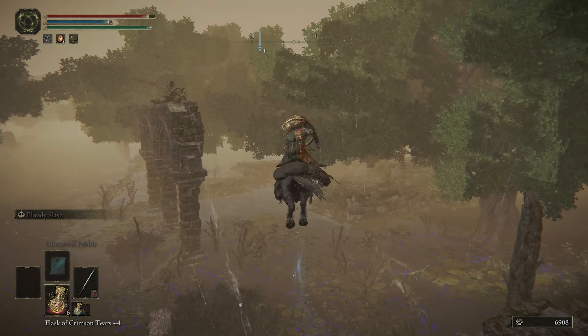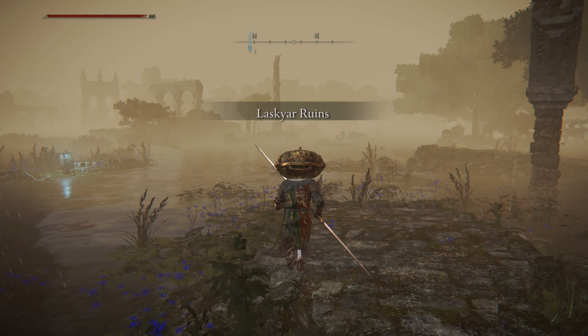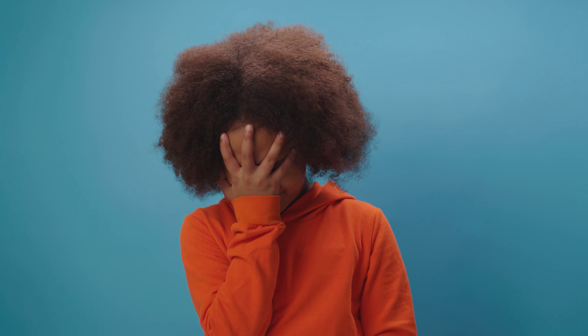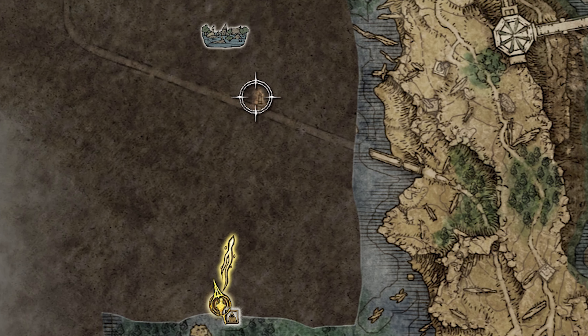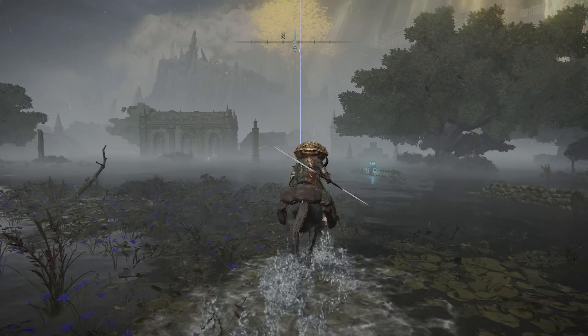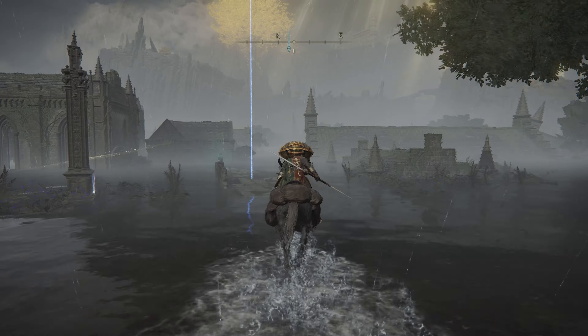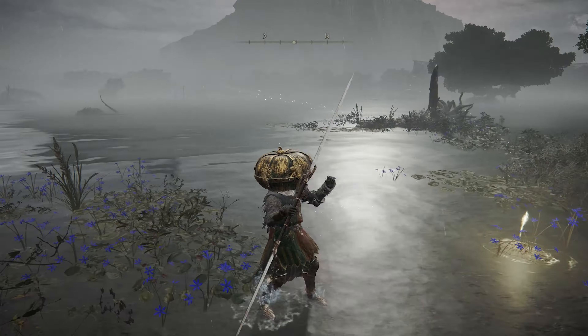Then right up the way from this map fragment, you'll find these ruins called the Laskyar Ruins — I'm probably mispronouncing that. We'll deal with this area another time. For now, let's just keep going forward, head north, keep on riding past this sneaky lobster, and you'll reach this sunken town where you can pick up the Liurnia North map fragment and touch the Academy Gate Town site of grace.